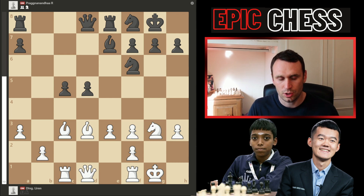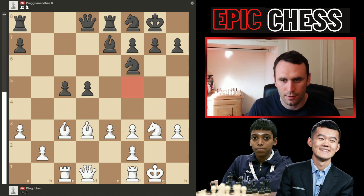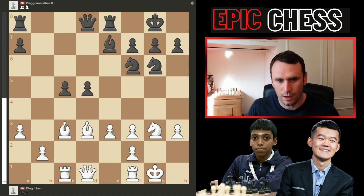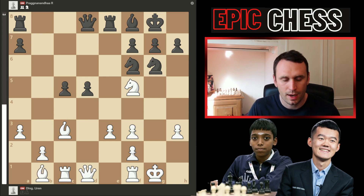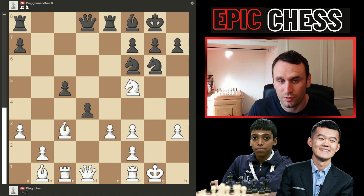Instead Ding goes knight g3, eyeing the f5 square. The knight came to g6, knight f5, then the bishop drops back to f8 — opens the rook and defends the king. Bishop back to b1 from Ding: he opens up his queen, eyeing this pawn. But now a great move from Prague — he just plows on anyway with pawn d4. This is actually a pawn sacrifice — a double pawn sacrifice as it turns out. You can't live with that thorn on d4 cramping your position, so that one was captured by Ding.